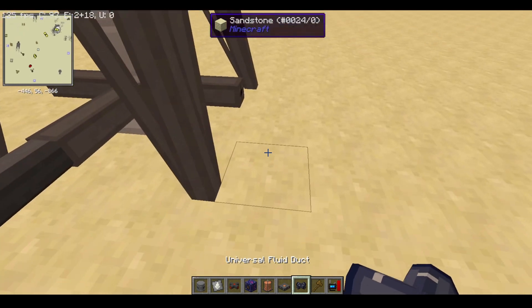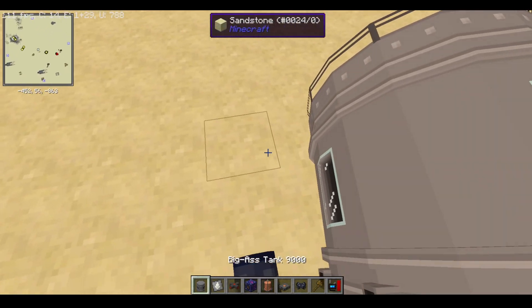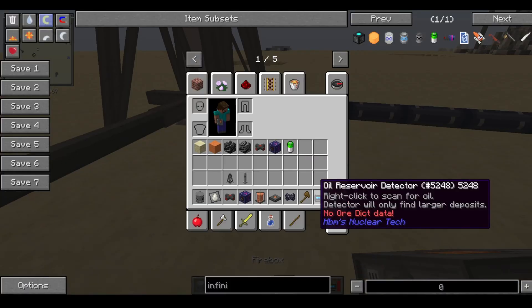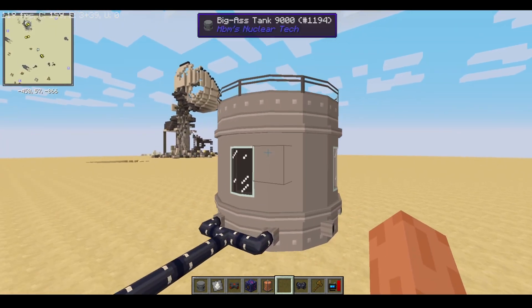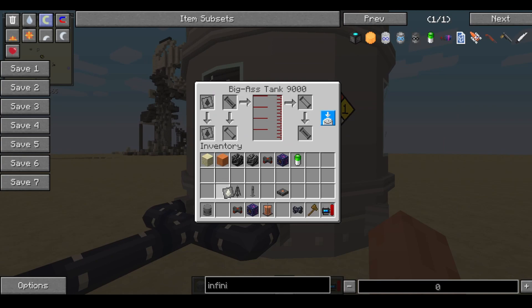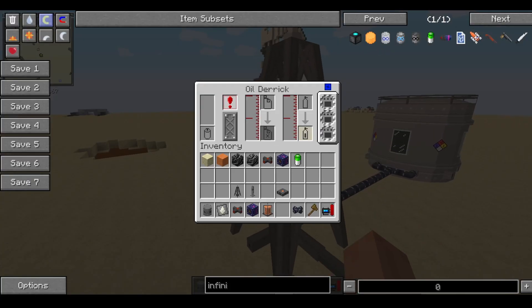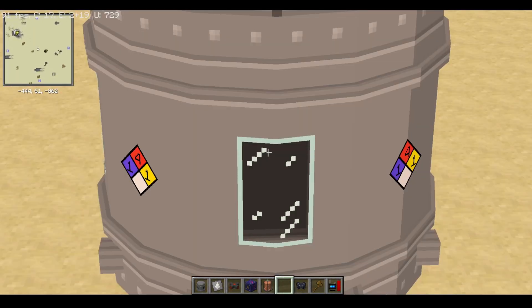As for natural gas, you're going to want to make a duct in one direction, then a tank or a vent — if you want to make it self-sufficient. And then just identify that with natural gas. Do the same for the tank and only put an input. Now the natural gas produced by the process of extracting oil will go only into that tank.